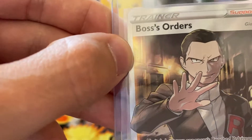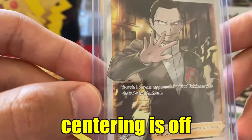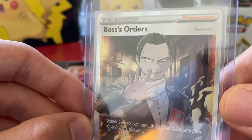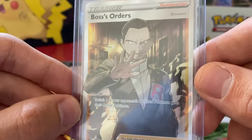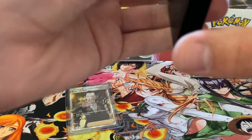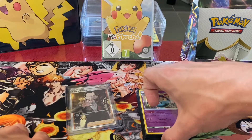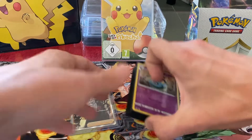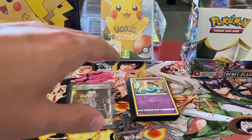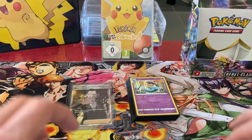The best card we pulled out of this box without any question is this Boss's Order Secret Rare Full Art card — the best card of the set and it looks beautiful. It's an amazing card. I won't get a 10, I think, because it feels like it's not linear — it looks like it's printed weirdly on the card — but still an amazing pull. Thank you so much for watching, please leave a like and subscribe for future openings. I have so many more booster boxes coming — Japanese, English, maybe something German someday. I had a lot of fun, hope to see you in the next video — CollectPokemon, out.